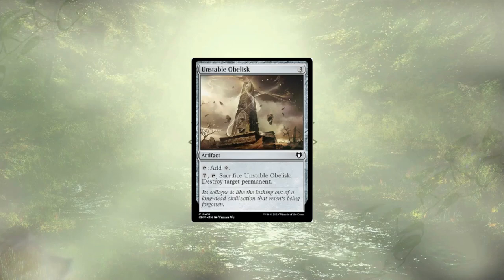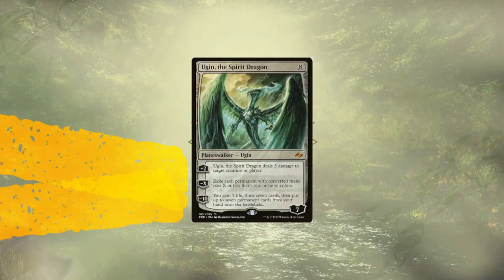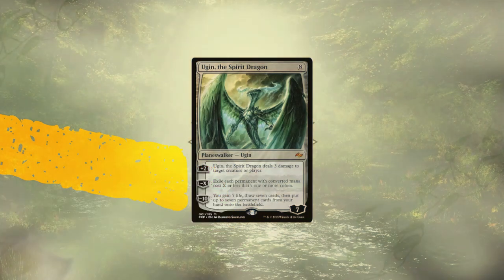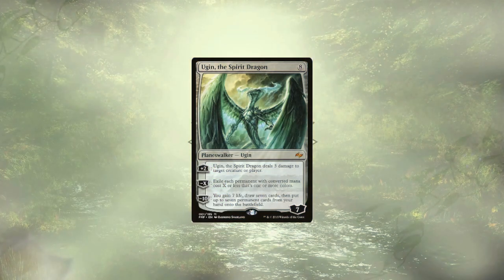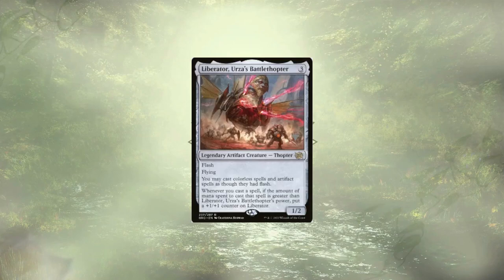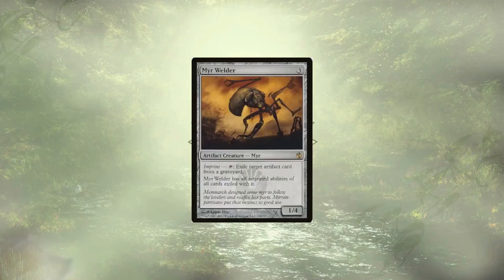So what cards are taking the place of those on the chopping block? Ugin the Spirit Dragon is starting off this list — this powerful Planeswalker is going to be a strong source of repeated one-sided removal of both targeted and board varieties. Conduit of Ruin is up next, wanting to search for big finishers and also make those big finishers cheaper to cast. Liberator, Urza's Battlethopter, follows up our Conduit, allowing us to cast colorless spells at flash speed and steadily growing stronger as we do so. Merweldr is here to take on the abilities of our powerful artifacts that get destroyed and potentially go infinite all on its own.